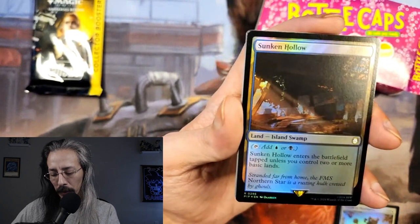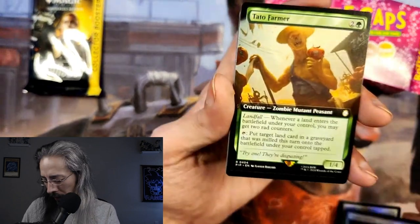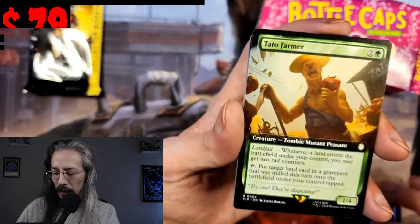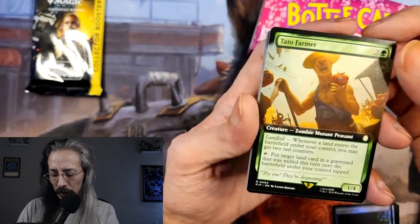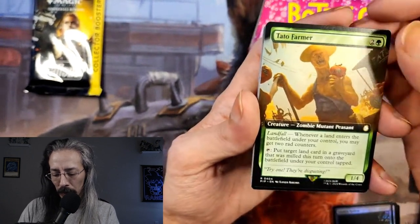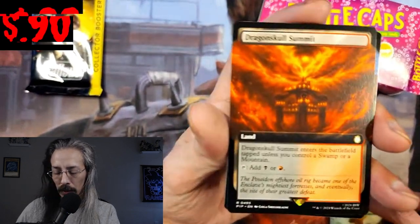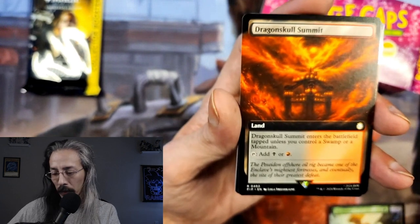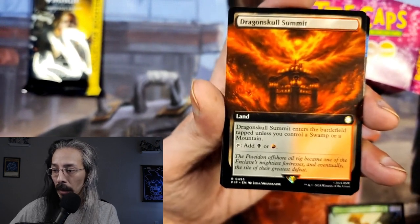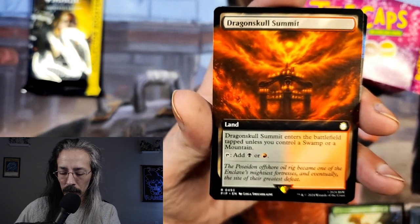This adds blue or black mana with two or more basic lands — easy. Potato Farmer — Zombie Mutant Peasant. Landfall. Dragon Skull Summit: enters the battlefield tapped unless you control a Swamp or a Mountain. This is one I'm unfamiliar with — I don't know which Fallout game it's from.